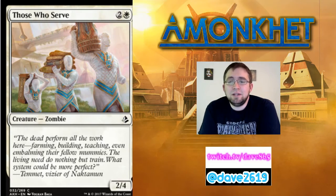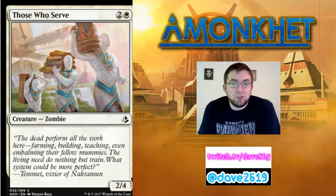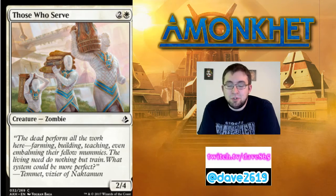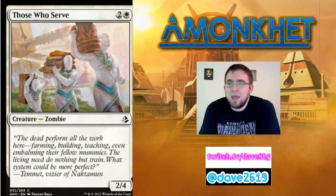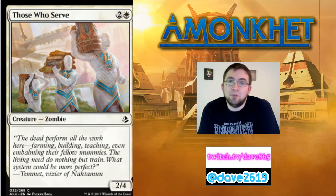Those Who Serve — two generic mana and a white for a 2/4 common zombie creature. In the white durdle deck, this is the card you want. It blocks three-threes all day — they'll need to pump something or use removal. It's a solid blocker for three mana that will block most things and live on turn three. I like a copy, maybe two in a really durdle-heavy white deck. It's also a zombie, so it sets off zombie synergies if you're building around those.